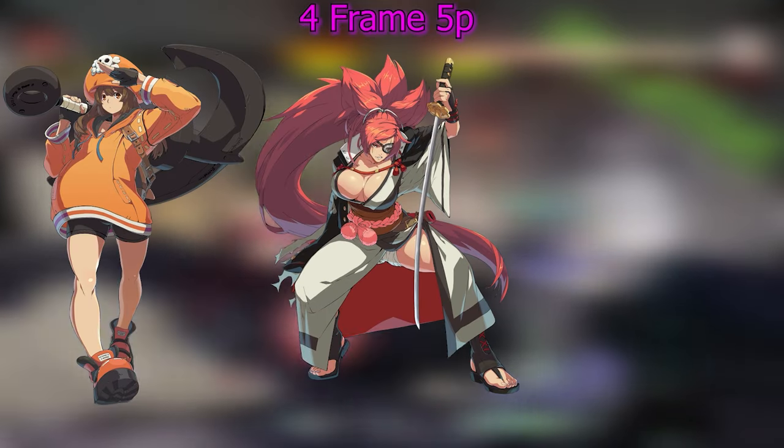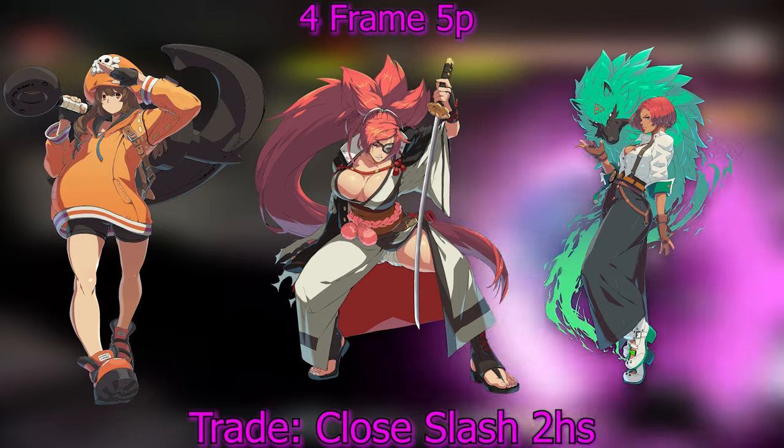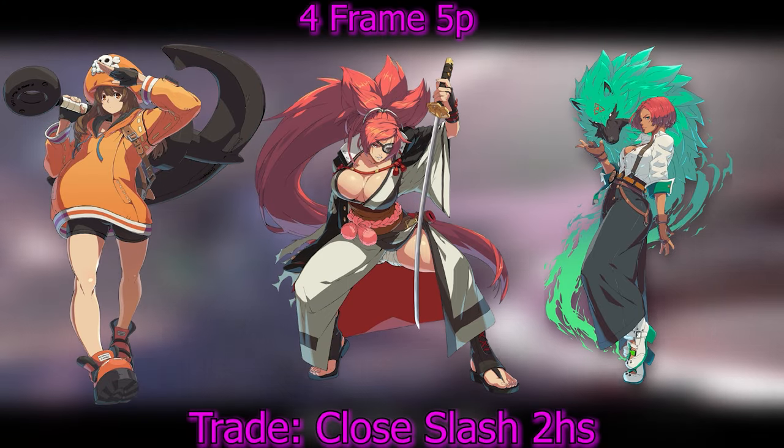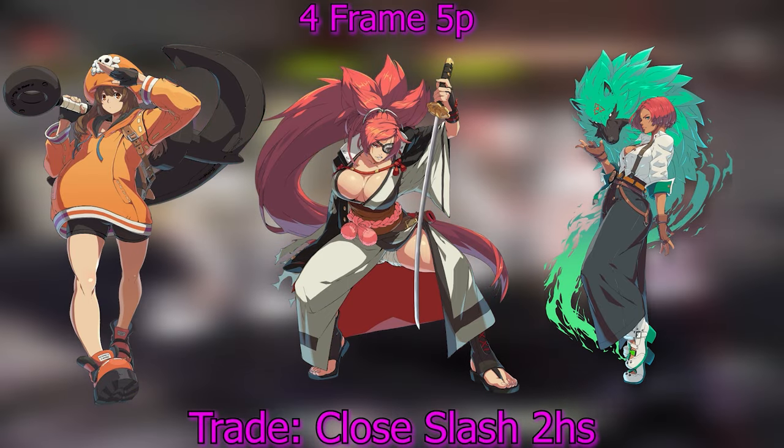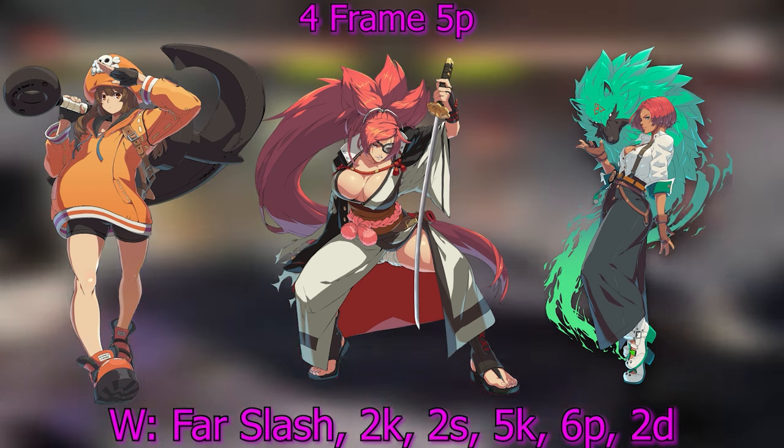Moving on to 4-frame 5Ps — Mei, Baikon, Geo, and Sol. Theirs is the exact same as 5-frames: they trade with close slash and 2H, but they win against far slash, 2K, 2S, 5K, 6P, and 2D.